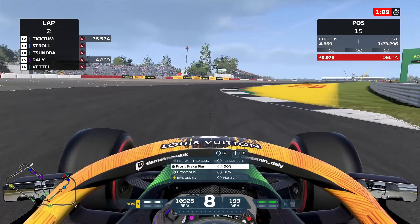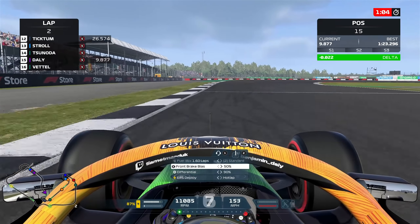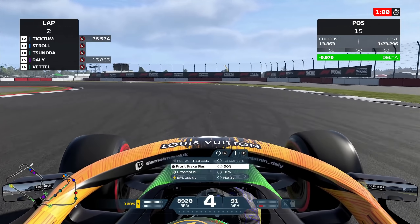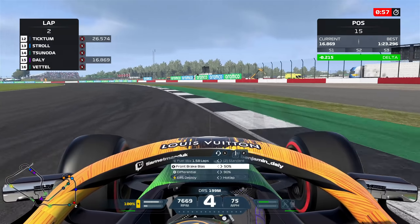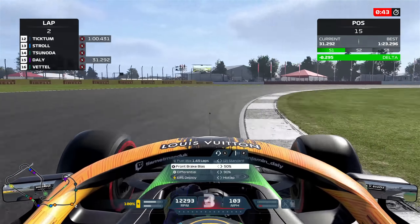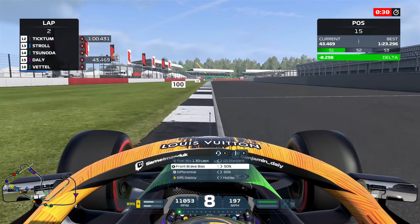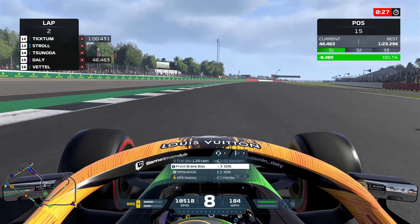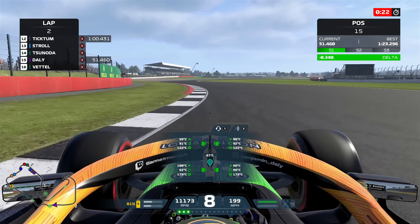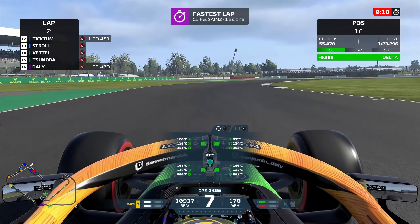Now for our final run with one minute to go on a brand new set of soft compound tires. A 1:23.2 is the target to beat so far and we're in the drop zone right now. We need a top 10 placing. We haven't done too well in the past with our qualifying efforts, especially this season. It's been very difficult to match it with these guys. Their one-lap pace is absolutely ridiculous, and that's been evidenced in how much ERS and how powerful their ERS has been over these short bursts of speed.